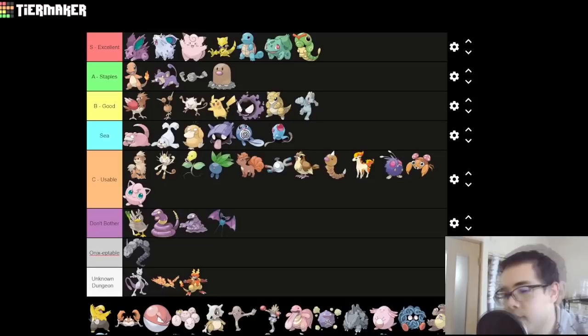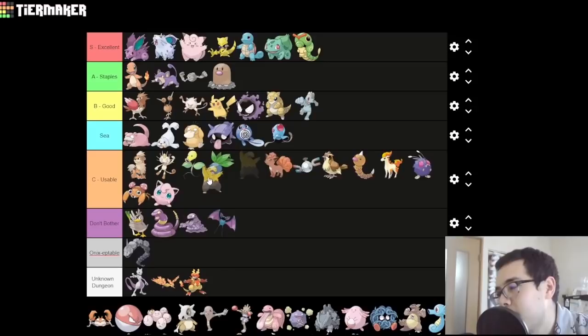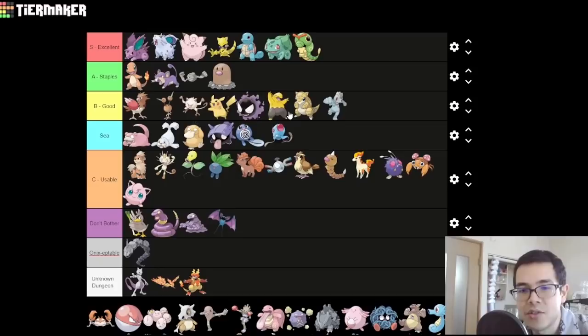Drowzee — it's okay. I'd say it got nerfed by the special split because its stats now favor special defense, but it's still a psychic type in what's basically a Gen 1 environment. We'll put it in the B-ish tier. You use Psychic moves — it's pretty good. Just do that.